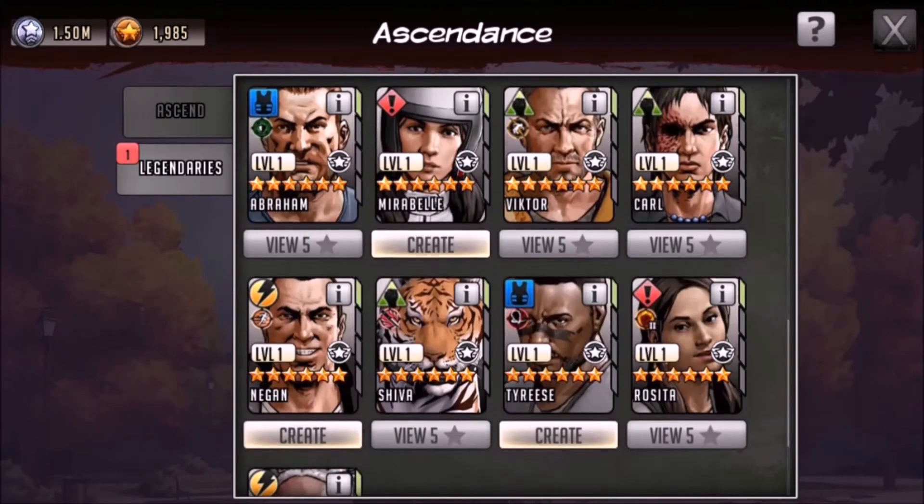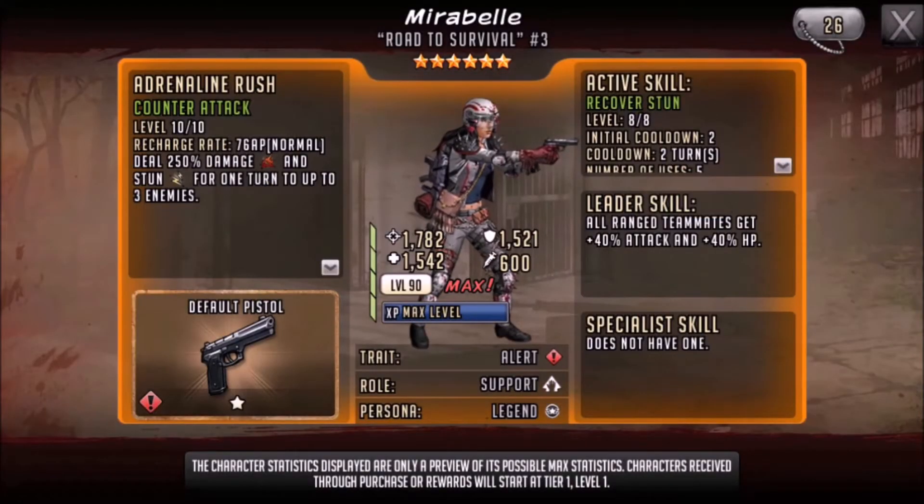Moving down, I have a few options available to ascend at the moment: Mirabelle, Tyrese, and Negan. I will be ascending Mirabelle, but first I'm concentrating on my melee team. I have a Shiva and this Negan, and I'm looking to get my melee team really strong using greens. That leader skill will really beef up my five stars as well. When I do move to the range team and look to create a six star range team, Mirabelle will be my leader skill — all range teammates get plus 40% attack and 40% HP — that's what I want for my range team.